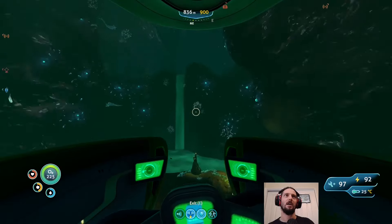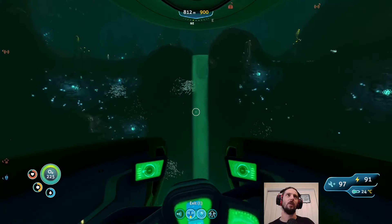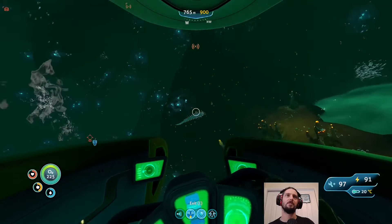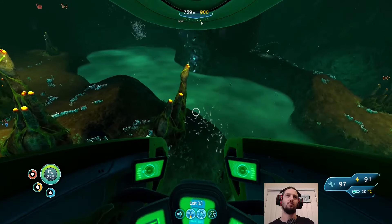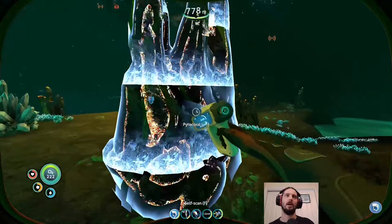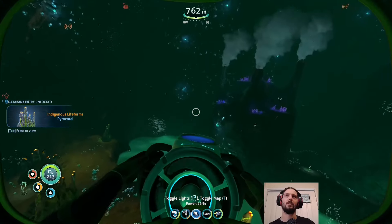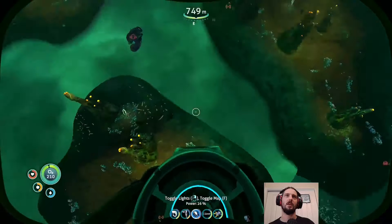This goes up, that goes down — down a long way. There are some thermal vents here, so that's good to know. This would make another good base spot. There's also regionals around, which are really good for food. A new pyro coral. We're not gonna 100% this, that's for sure, but we can try and scan a few extra things.